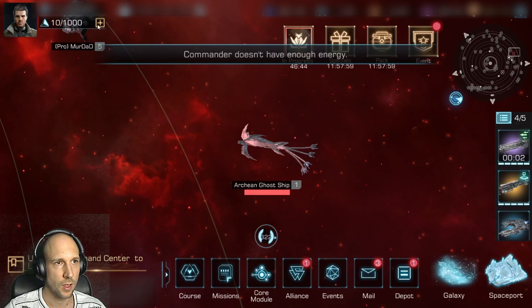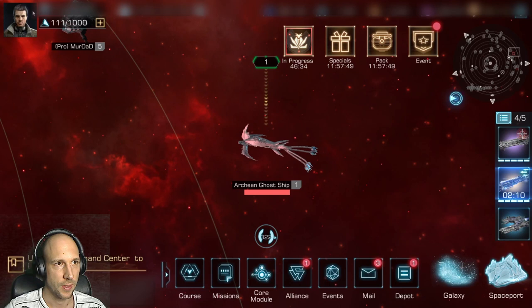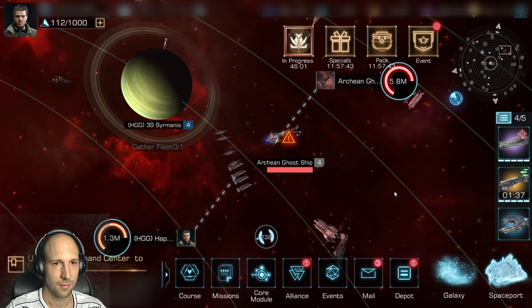Now you can see I don't have the energy to attack anymore. In this case, make sure you have revitalizers available and just use one or more to get back the energy you need and continue your attacks.